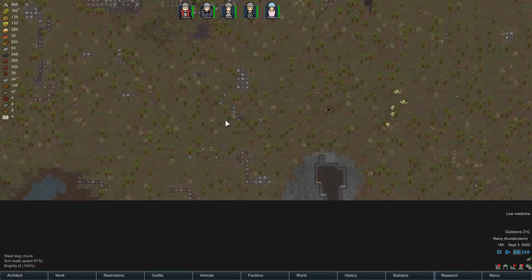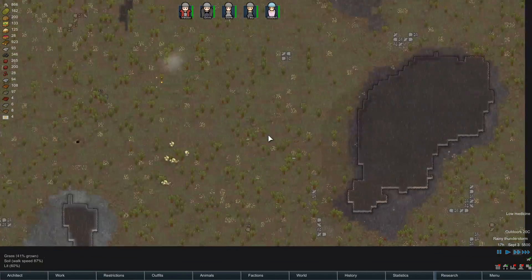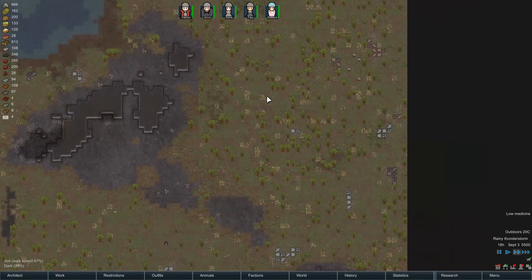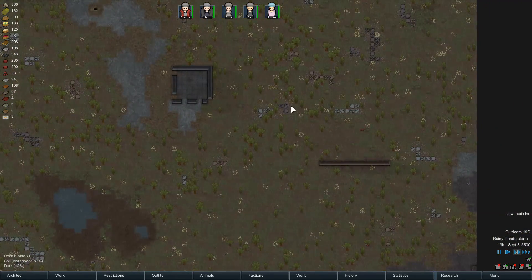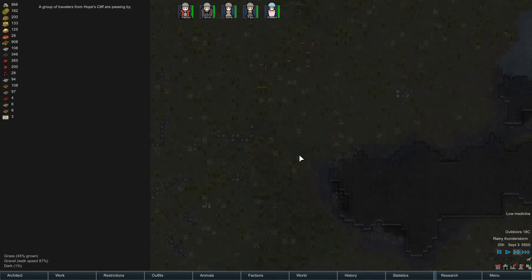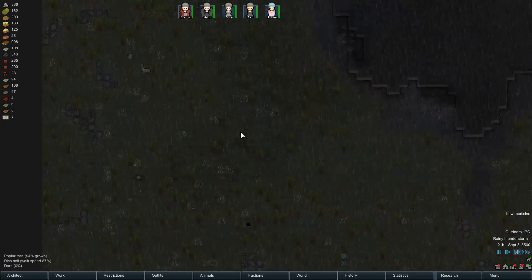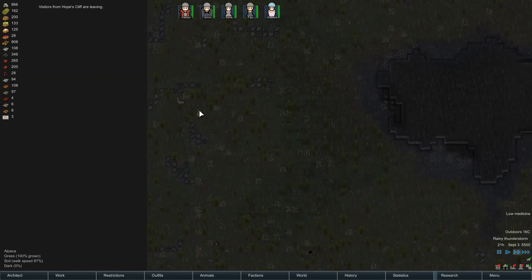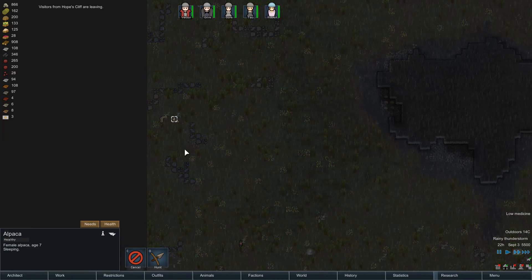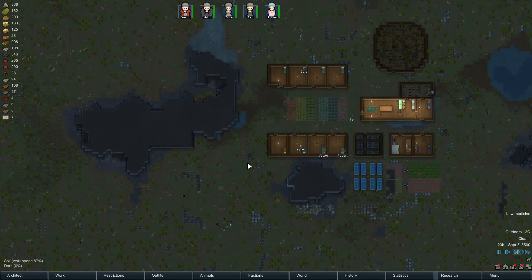I wonder if there's anything worth taming out here. Boomalopes don't really trust. Maybe a wild boar could make a good companion. Tortoises and small rodents are probably not so useful. It would be nice if I could tame some muffalo. Oh, there's deer here — maybe we could tame some deer. Dead squirrel, unforbid that. Oh, alpacas! Those would be nice. Set them both for taming. It would be nice to have some alpacas.